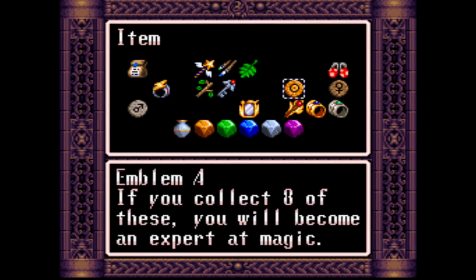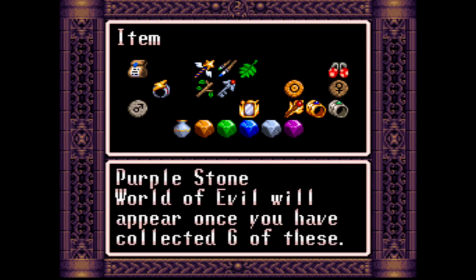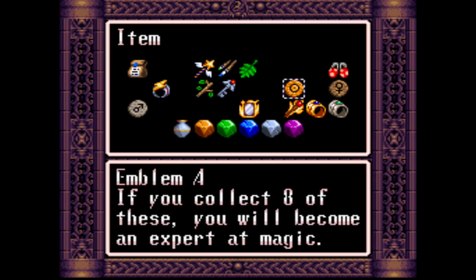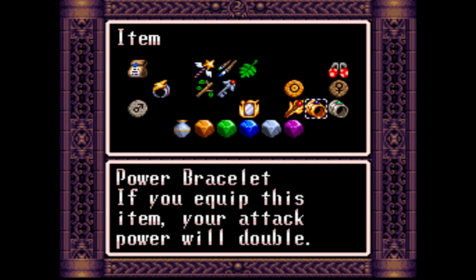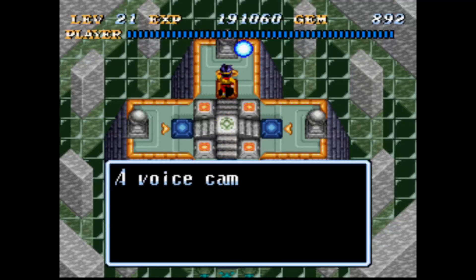We are still missing emblem B and a bunch of the other emblems. I might have to look up where to get those. I feel like emblem B should be obtained in this area somehow, or maybe in the first area. Maybe I'm just forgetting to go talk to someone.